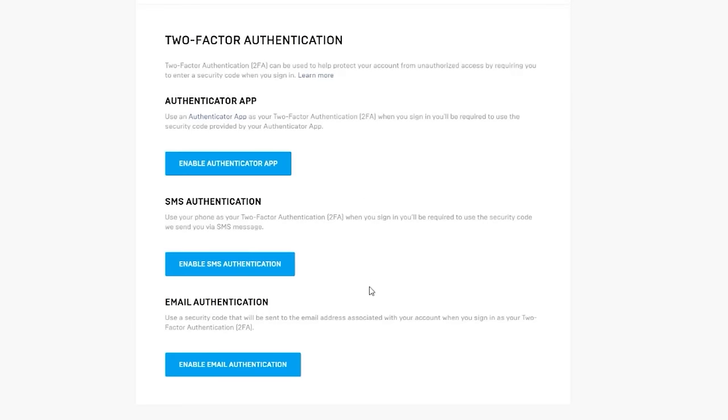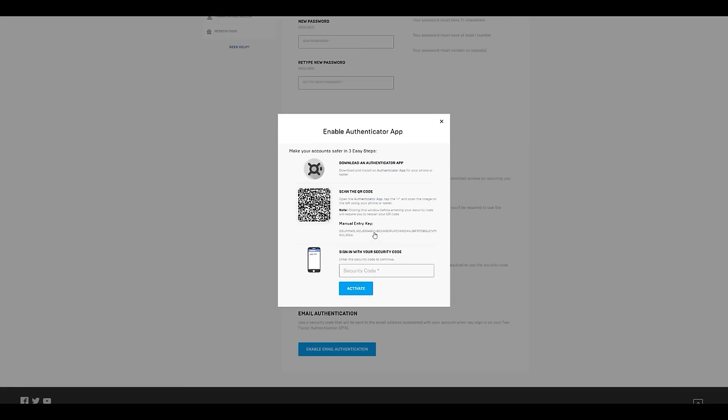First, we'll show you how to enable the authenticator app. Note that you can only have one type of two-factor authentication enabled at a time. Click on enable authenticator app. A pop-up will appear outlining the three steps to get it enabled. You'll need to download an authenticator app on your smartphone. In this example we're using Google Authenticator on Android — note the process is slightly different on iOS.